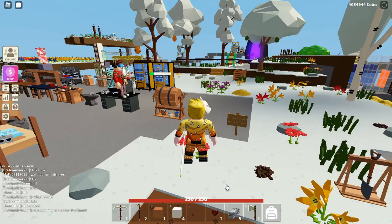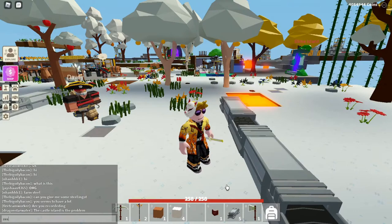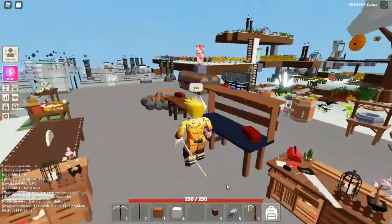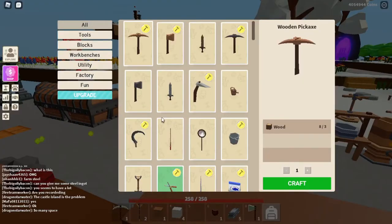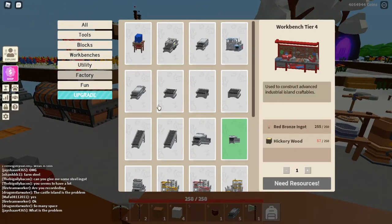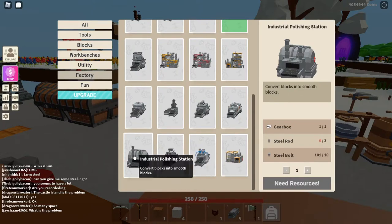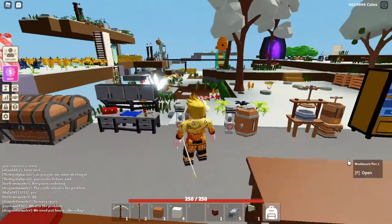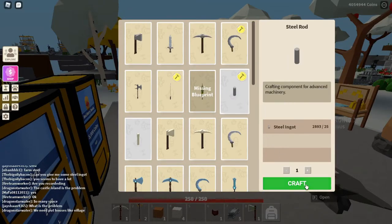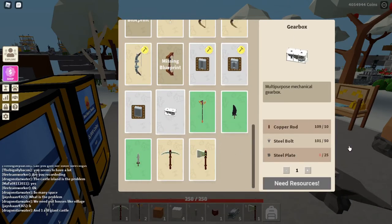Now I'll make an industrial one. For that you do need a gearbox — in case you don't know how to get a gearbox, I'll leave a video up top. You go to workbench tier 3 or tier 4, go to Factory, scroll down, and there it is — the industrial polishing station. You need one gearbox, some steel rods, and some steel bolts. For steel bolts, I'll also leave a video up top.